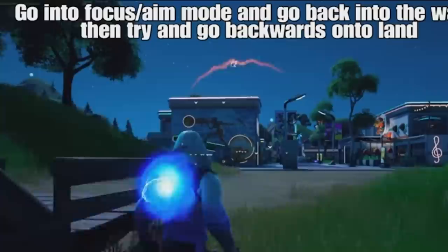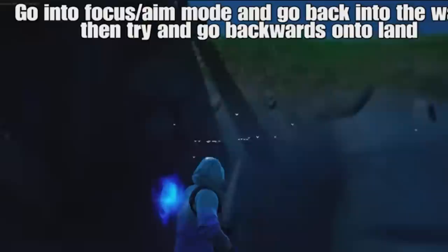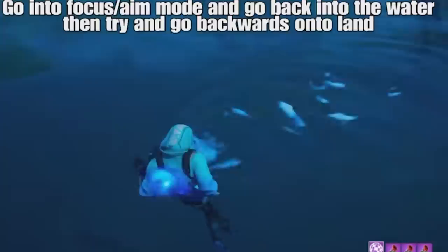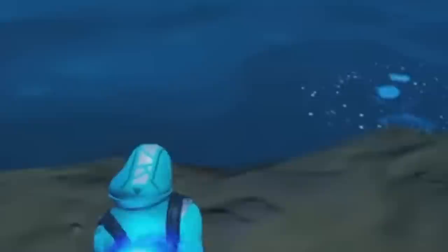This next glitch is about a new deformation glitch in Fortnite — part of real. Just go into focus aim mode and back into the water, then go backwards onto the land. As you see, he's trying to go back on the land. When you get it, you can go as fast as you like backwards. We're going to go ahead and try this.